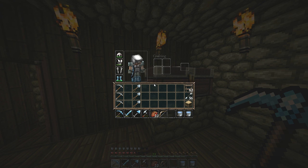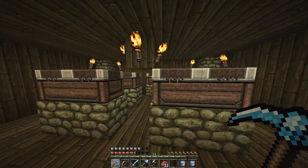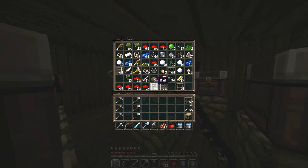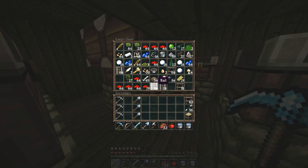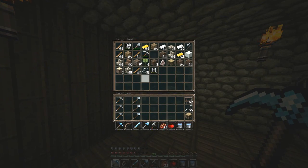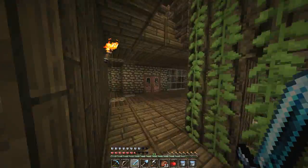We've got water, arrows, and a bow. Let's make sure the inventory is arranged correctly — we've got loads of steaks, we don't need the compass. We are missing torches — a butt ton of torches — but I'll make them when we get back to the mining outpost where all our coal is. Let's head back to the mining outpost.